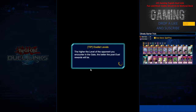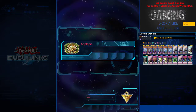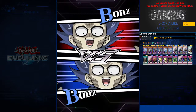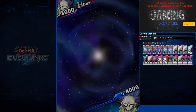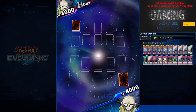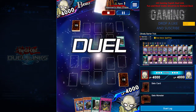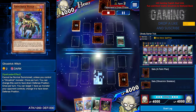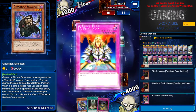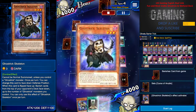Bonds versus bonds — let's see who has the last laugh. So I open up with two back row, two front row, A Feint Plan, and Ghost Trick Skeleton. I'm facing a zombie deck. I use A Feint Plan and Ghost Trick Skeleton to banish one card since I only have one Ghost Trick face-up.